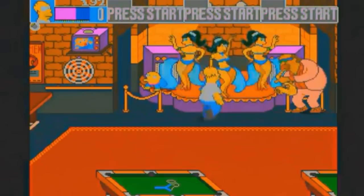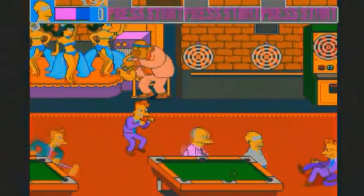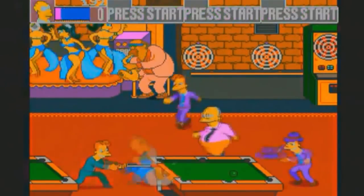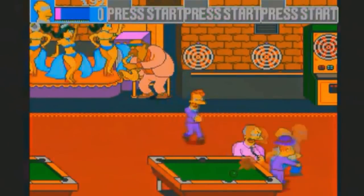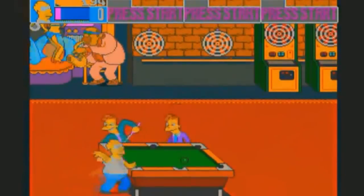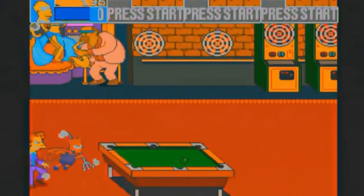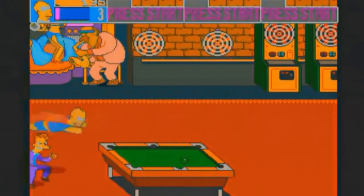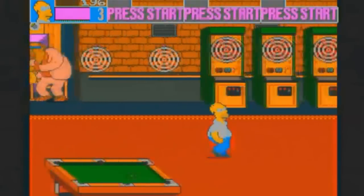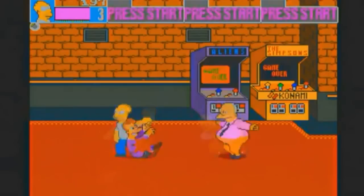Does anyone remember that Simpsons episode where Homer was caught dancing with a stripper? The photo went around circulating throughout his office and Marge got ahold of it — she wasn't very happy. He was then sent on a mission to prove to his son that what he did was wrong and embarrassing, and how he was being an insensitive pig. You thought I was going to use the other P word, didn't you? Nope.